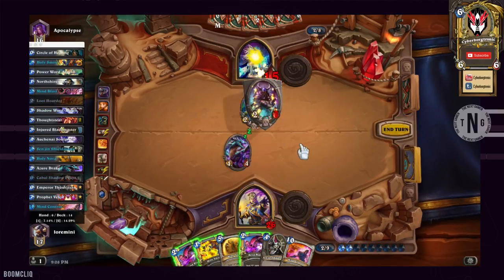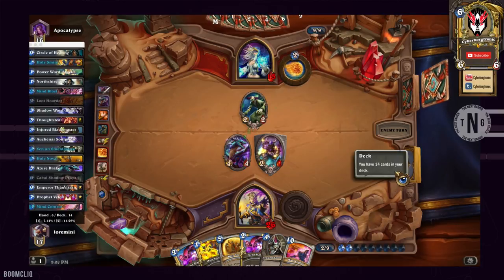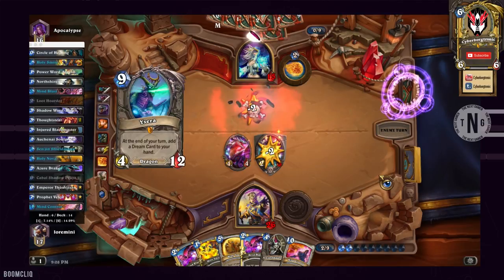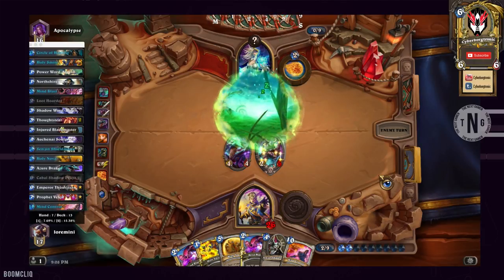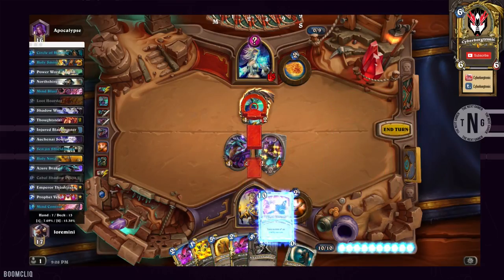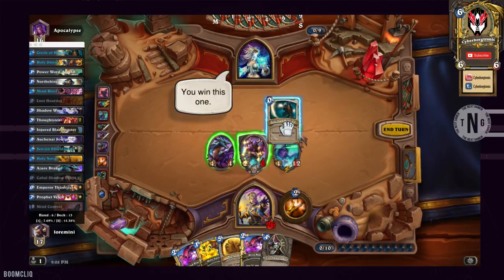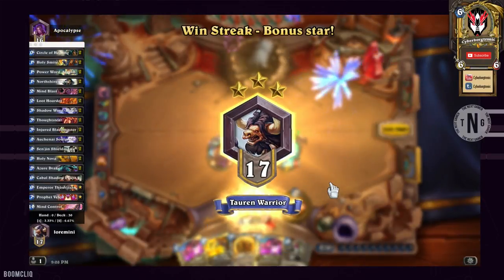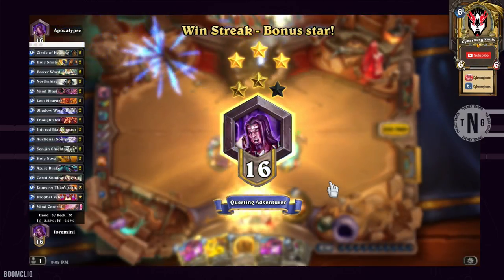If you're still skeptical about Mind Control, don't worry. Mind Control is only there as a substitute for legendaries. You can remove it and replace it with Alexstrasza or any other legendaries mentioned before. Mind Control is usually the card you want to play when your opponent plays a powerful legendary — not necessarily Dr. Boom, but something like Deathwing, Malygos, or even stealing back your own Ysera from your opponent, which is always funny.